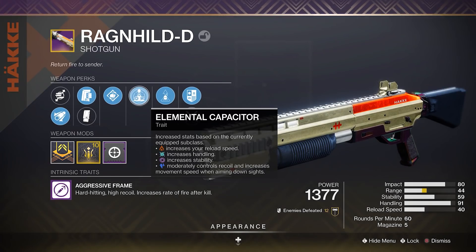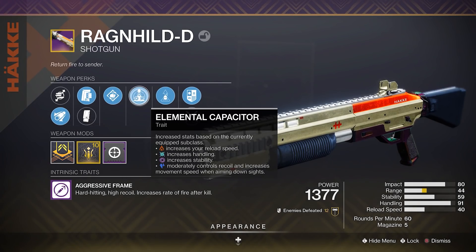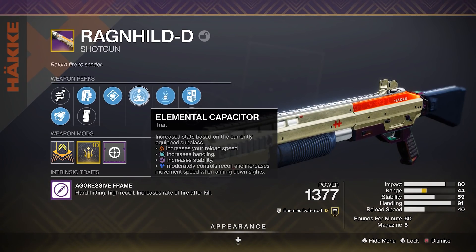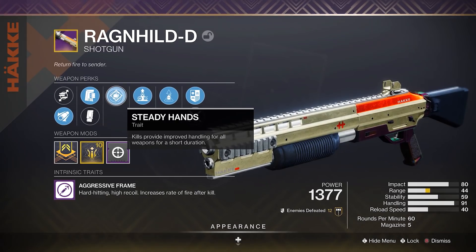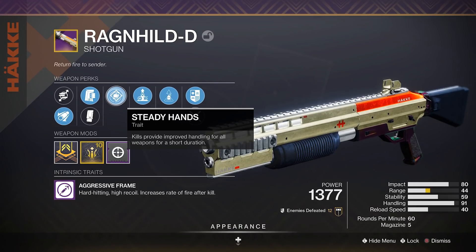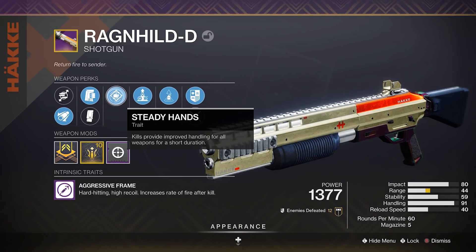Now the one thing Found Verdict definitely has over the Ragenhild is that it has Opening Shot, and the Ragenhild can't get that, which does kind of suck. But at the same time, Ragenhild kind of makes up for it with Elemental Capacitor and the new Steady Hands perk, because it's literally overkill for handling on an aggressive shotgun. I never thought I would say that, but it's just completely disgusting.